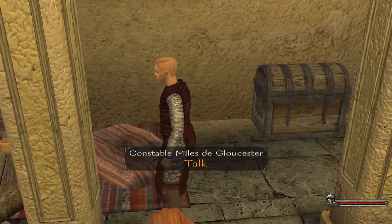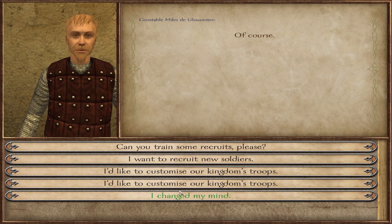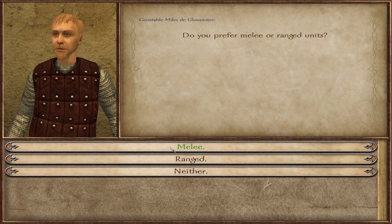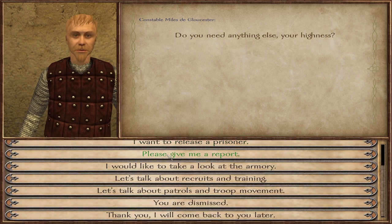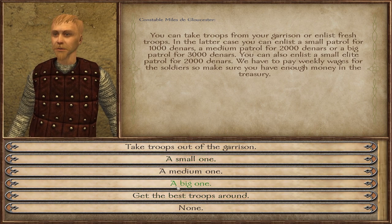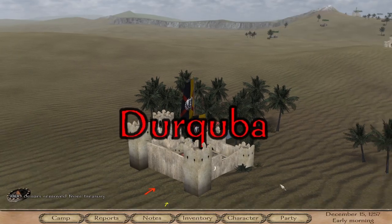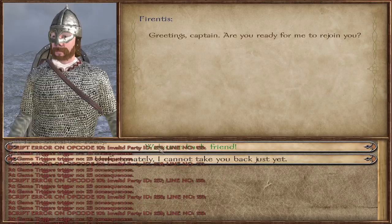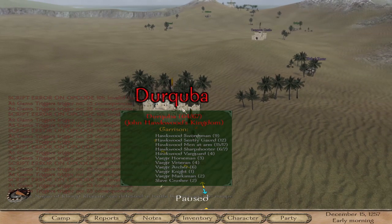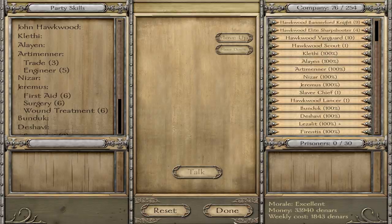There he is — you can tell who it is because he's got the cool looking armour. Let's talk about recruits — can you recruit some recruits please? Let's go with melee troops. Can I enlist a patrol? Let's get a big one — this is a cool way of getting troops really quickly. Three grand, that is a lot of troops. We got another companion back and loads of script errors. Because when we got our customised army it removed all our companions, so they're slowly coming back.